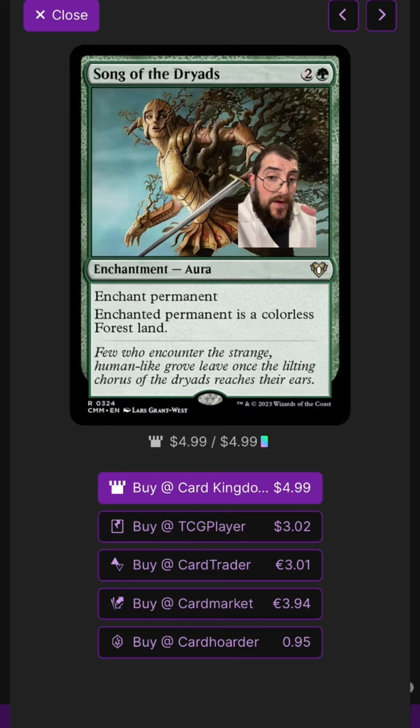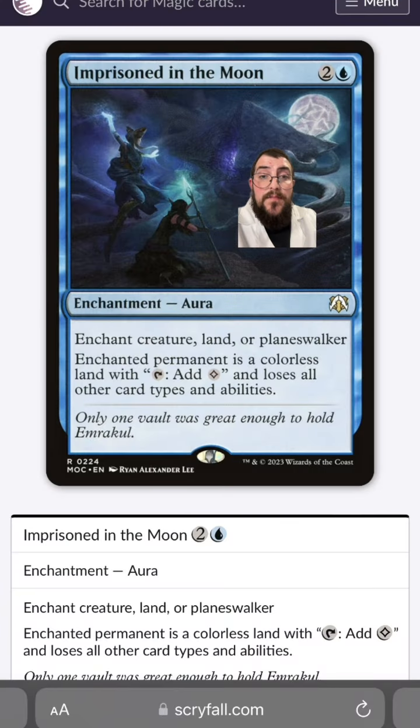My last cut is Song of the Dryads. This is a great card, but giving someone a Forest in a lot of cases cannot be a good thing. Let's do the same thing in blue with Imprisoned in the Moon, but this way that land doesn't get a land type to benefit your opponents.